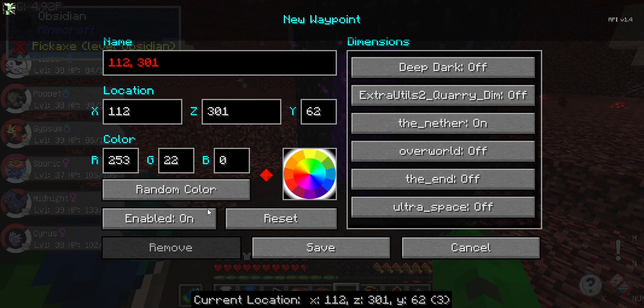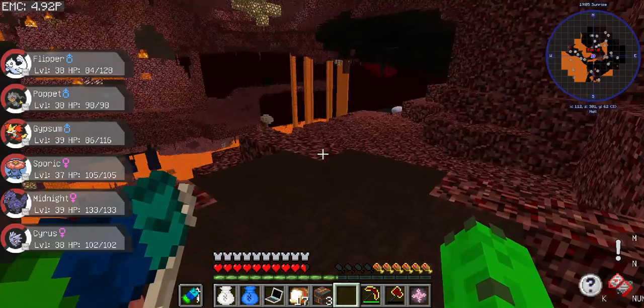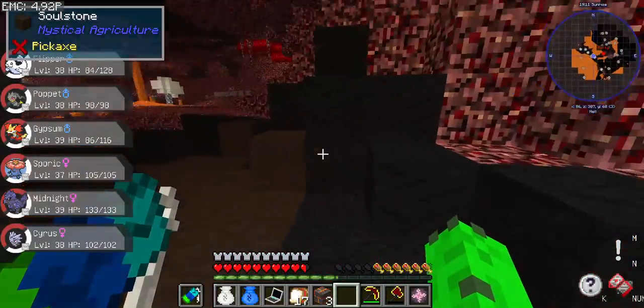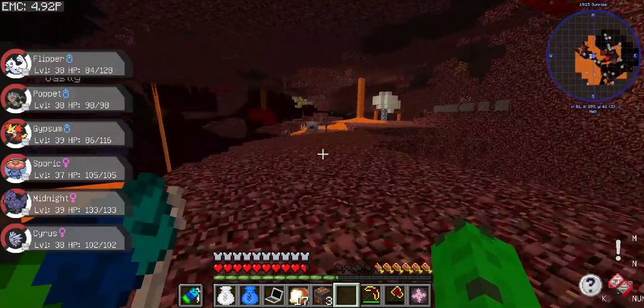We'll make the waypoint red and call it 'Portal' — very original, one-of-a-kind name. I'll copyright it as soon as I get done with this episode. Here's Basalt — it's one of my favorite rocks. I also have Glowstone.